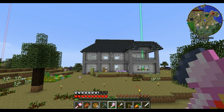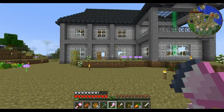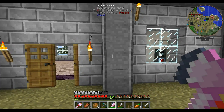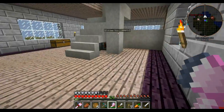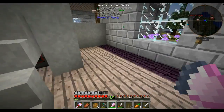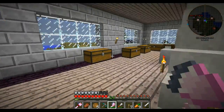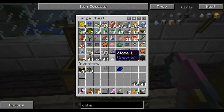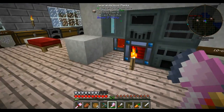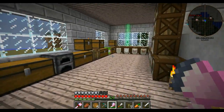Alrighty, you can see I went ahead and swapped out the granite for this chiseled stone — the sunken stone panel version. I went ahead and moved our machines over to here and also back here. It was this chest right here and we are out of room. Let's go ahead and smelt up the slag. We've got quite a bit of work to do.